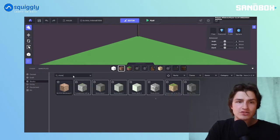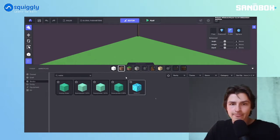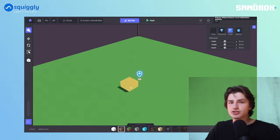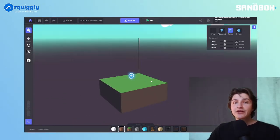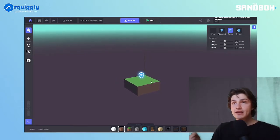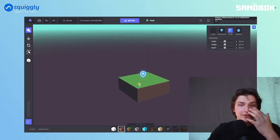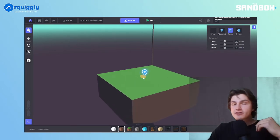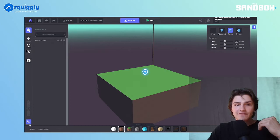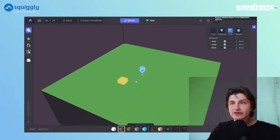I'm going to select stone and water and start building. Another important thing: the very first thing you should always do as a sandbox creator when you start a new piece of land is terraform. You should not start by putting a bunch of objects, because the more stuff you put down, the more you'll clutter your hierarchy — that's the list of everything on the left. It'll save you a lot of time to focus on terraforming first.